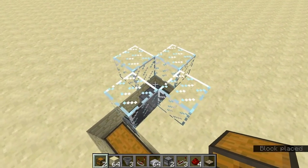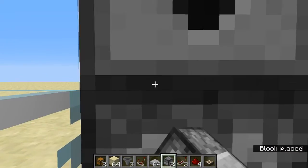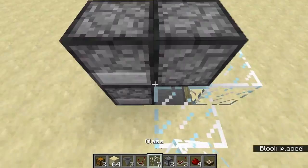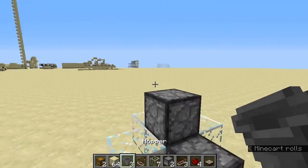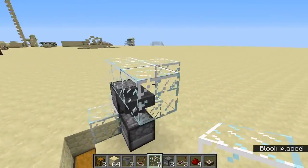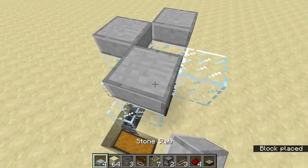No, no, no — that's not the whole thing. Then go right in here with your dispenser, place a dispenser right in here, and dispenser right in here. Boom. Now grab your hopper and do it like this. Grab your glass — boom, boom, boom. Then get your stone slabs.